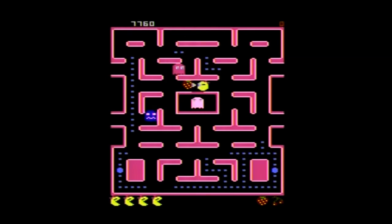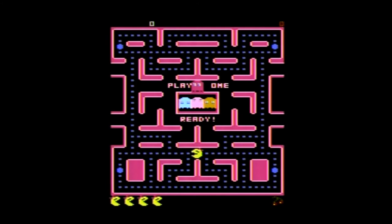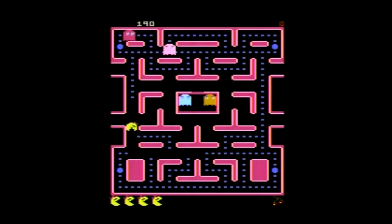After you get 10,000 points, you get your encore. You can also select different stages to start on based on the bonus items, with the teddy bear being the easiest mode and the banana being the hardest. There are four maze patterns in the game. Once you complete all four, according to the manual, you will be given random fruit mazes after that — but I did not get that far. I'm not really that good at Ms. Pac-Man, though I do enjoy it.